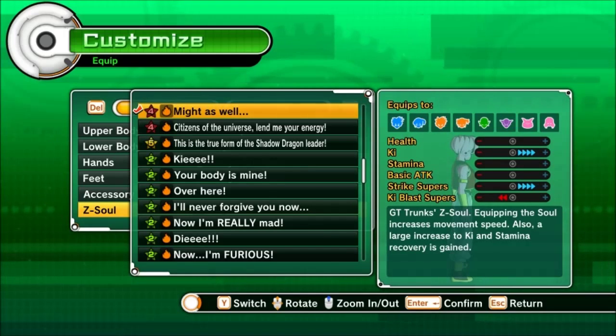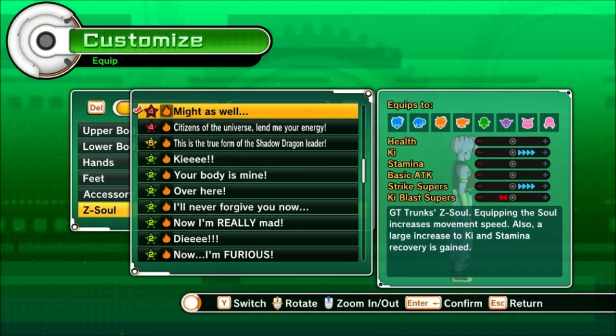You get this from the 'Small But Strong' PQ, and GT Trunks drops it. This is the 'Might As Well' z-soul, and it says that equipping this soul increases movement speed but also gives a large increase to KI and stamina recovery. I didn't think it would be that great initially reading it, but when you actually start using it, it's probably the best z-soul in game right now for getting your stamina and KI bars built up. I've started using this over the Broly z-soul I was using, even without the damage reduction. This is super good.